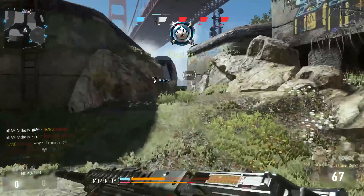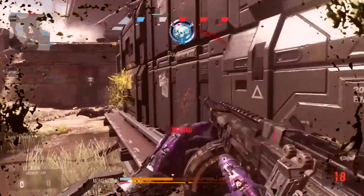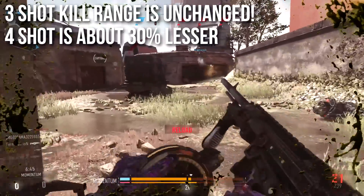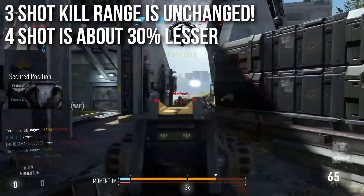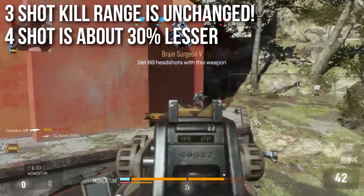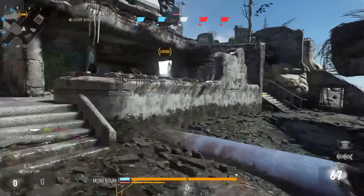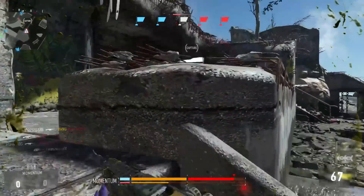Most people are used to mapping enemies with the ASM1 because of its good range and accuracy across the map — but if you try that strategy with the Speakeasy you're going to have a bad time. Thankfully the three-shot kill range is unchanged; the ASM1 was never really about super long shots anyway. That best three-shot kill range for a submachine gun remains completely unchanged on the Speakeasy. However, the four-shot kill range is about 30% less, so the Speakeasy is really pushing you toward close quarters combat.